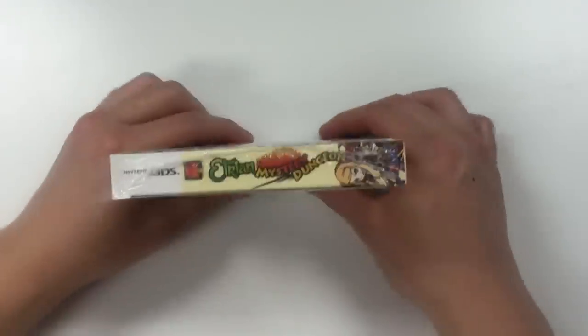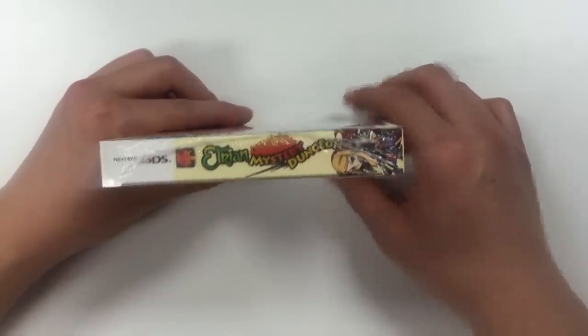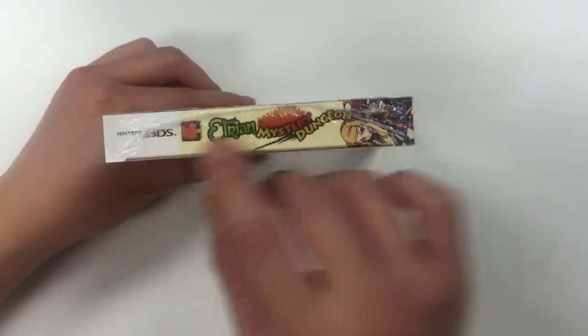Now let's move on to the side. The background of the side is yellow squares, and on top of that it says Etrian Mystery Dungeon, and the emblem right there.